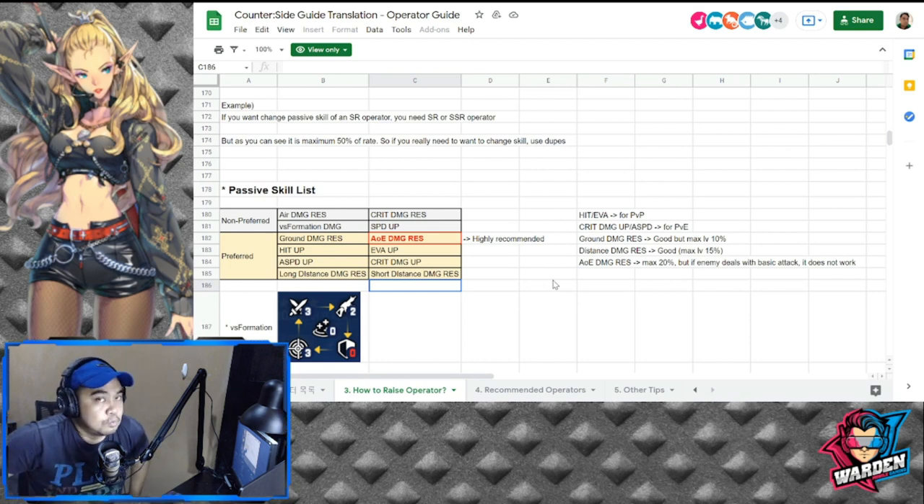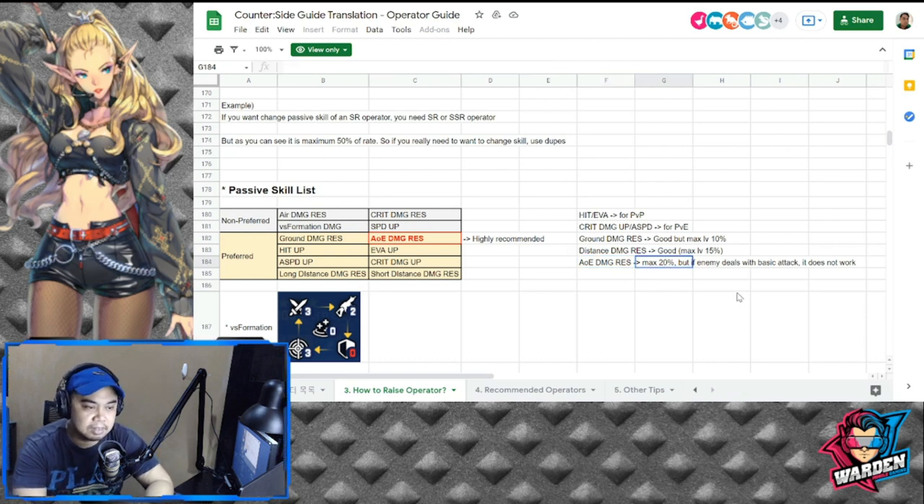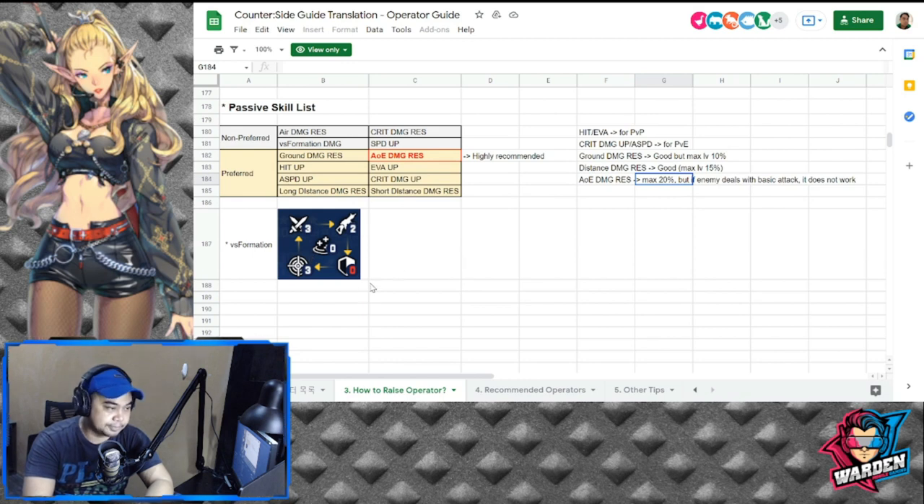This is the passive skill list — what you want to look for in your operator. Non-preferred passive skills are: air damage resistance, VS formation damage, crit damage resistance, and speed up. The rest are highly preferred, especially AOE damage resistance — very good because it makes your team tankier. Hit evasion is usually used for PvP; crit damage and attack speed are good for PvE. Ground damage resistance has a max level of 10, distance damage resistance max is 15, and AOE damage resistance is max 20% but does not work against basic attacks.